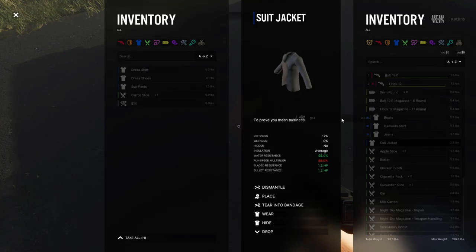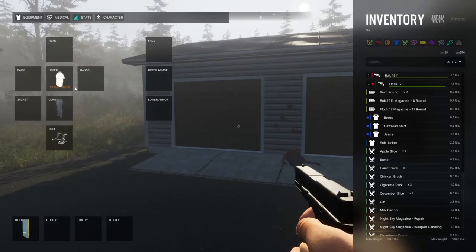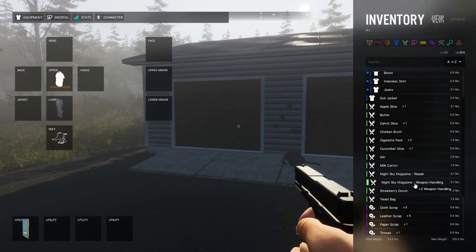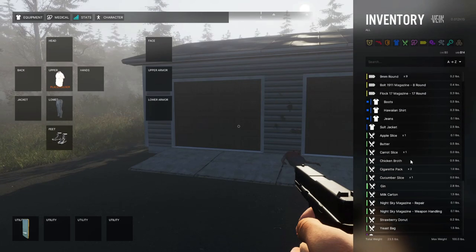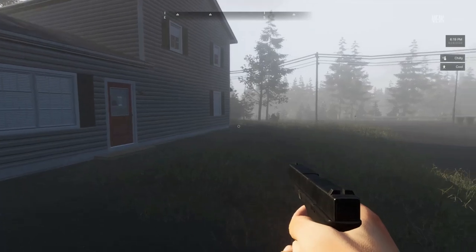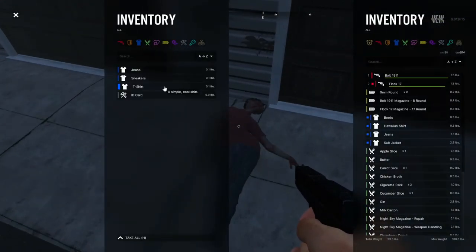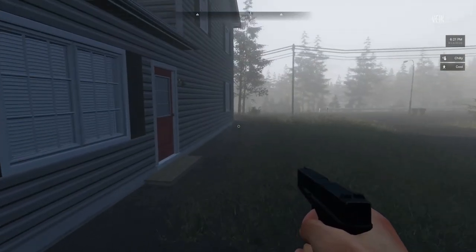Let's take that, and let's take this carrot slice. Now I feel like we can put — I hear something screaming at me. Suit jacket, alright! Now we should be a little more cooler. Anything this person's got? Just an ID cord — nah.